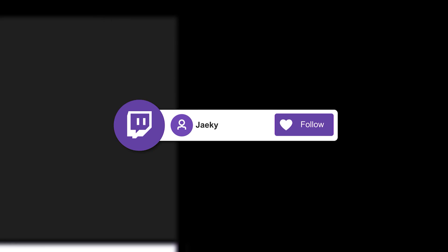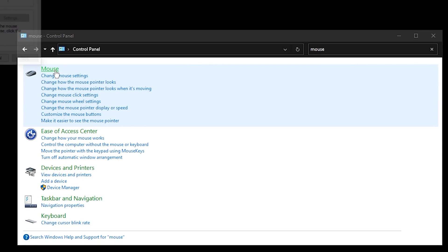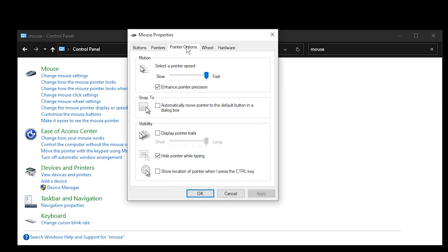So you open up your control panel, you go into your mouse settings, and you realize — oh no — this entire time you've been playing Valorant with enhanced pointer precision enabled, and for some reason the slider is all the way to the right.